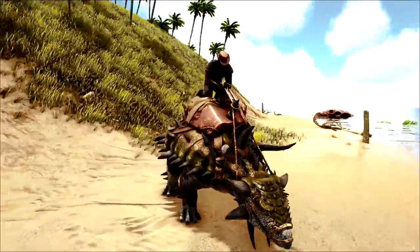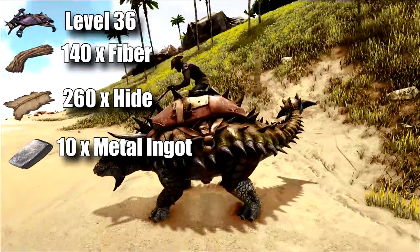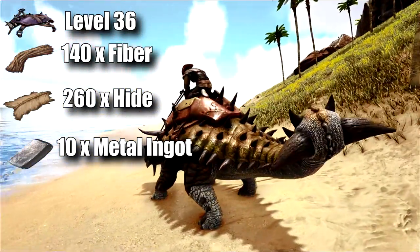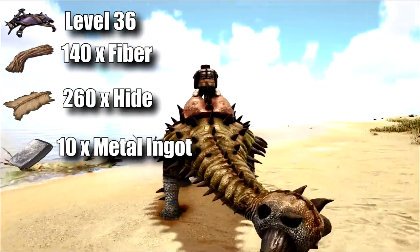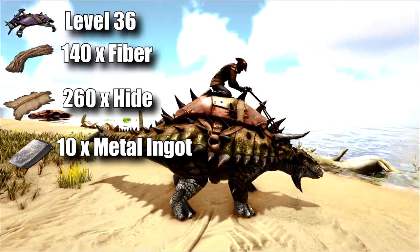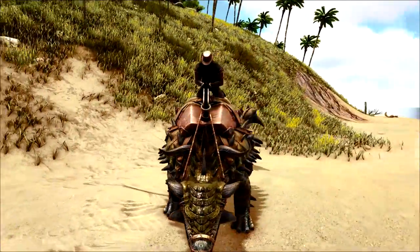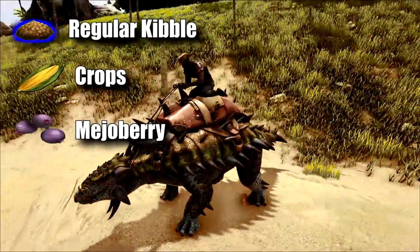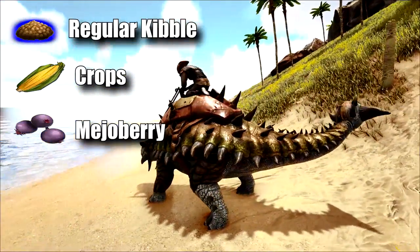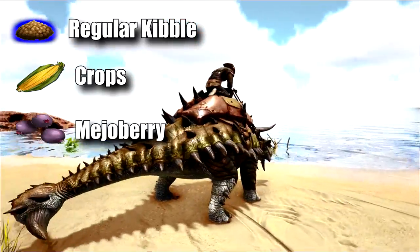The next dinosaur to make it onto my list of five essential tames before level 50 is the Ankylosaurus. The saddle for this one can be unlocked at level 36; it requires fiber, hide, and 10 metal ingots to craft, and you're also going to need to craft this one in a smithy. Its preferred food is regular kibble, but in a pinch you can use crops or mejo berries to tame it, especially if it's your first one.